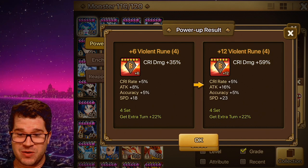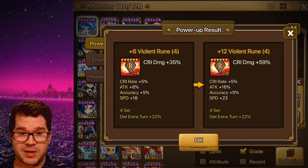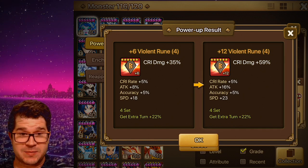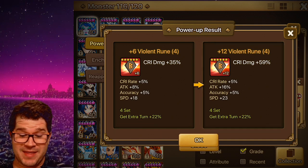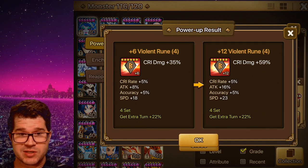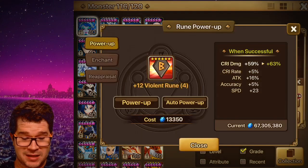There's a couple different results. Quad roll speed — any version of a quad roll speed would have been better. Next best thing is one into speed, which we got. The best version of that is a 24, which we did not get — we got a 23. That's fine. And then a max roll into attack is also super, super great because now we can gem out the accuracy with HP and just be nuking like crazy.